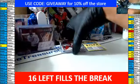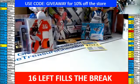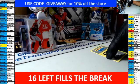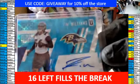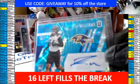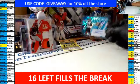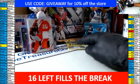Let me do the random real quick. What I am going to do is — whoever comes in spot one will get the 150 points. Since I own the Ravens, whoever comes in spot two will get the Tim Williams rookie auto — I'm going to give that away as well. Thank you guys for the fill. One is the points, two will be that card.